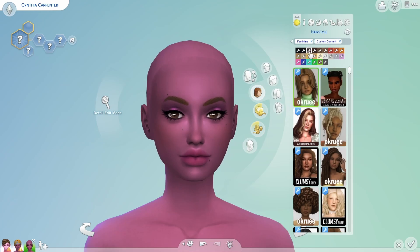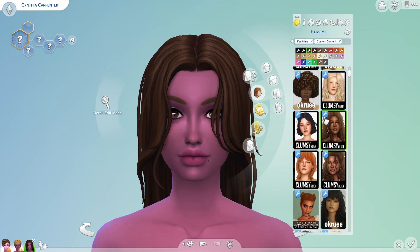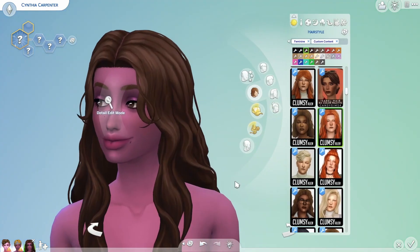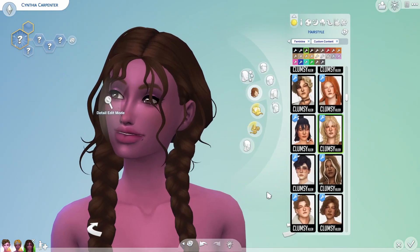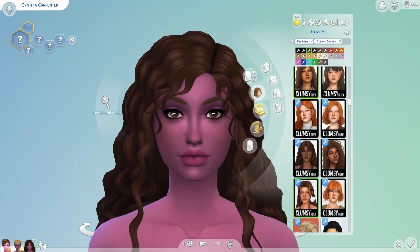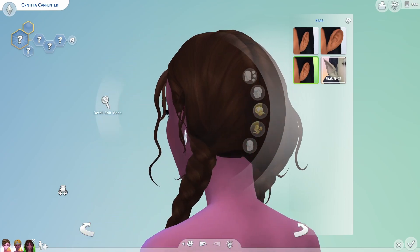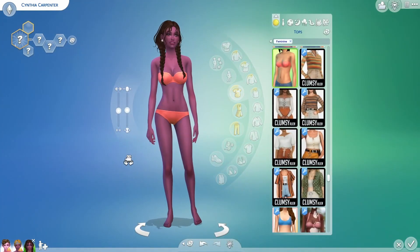Let us give her some hair as well. I have a lot of hair options because when I download CC I get a lot of hairs — there's just so many to choose from. I've also recently switched over from alpha CC to maxis match CC, which is very exciting for me because it's something very new. I actually really love it so much — I don't know why I haven't used it before. Look at her, she is gorgeous. I'm actually going to go back to the braids because I really like how these look on her. These earrings kind of look like they're floating a little bit but from this angle it's fine.